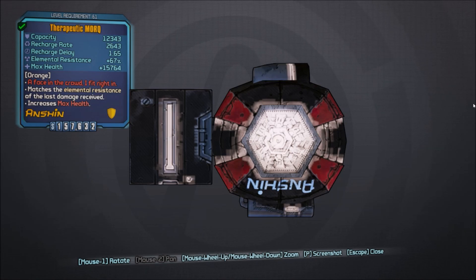As you can see, this is an Anshin shield with elemental resistance that matches the elements of the last elemental damage received. So if you got shot by some corrosive, you would now have a 67% corrosive resistance shield, and then fire, and so on and so forth.